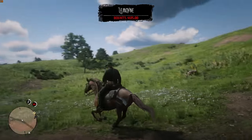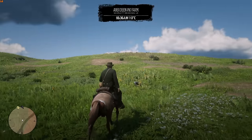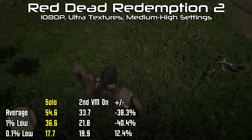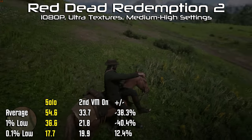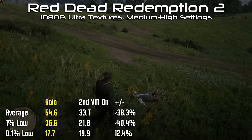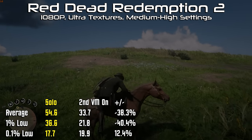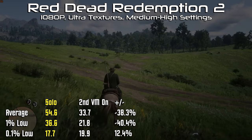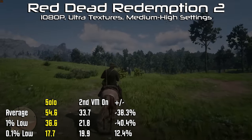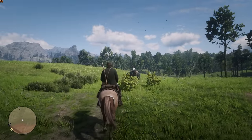Taking a look at more modern games, Red Dead Redemption 2 performs decently well with ultra textures and medium to high settings, averaging 55 frames per second and a low of 18. With a second VM running, it still proves to be playable, but the average drops to just 34 frames per second. Seeing as when the game first released I played it at 25 frames per second on the Xbox One, I'll still chalk that up as a win. Red Dead is also very scalable, and lowering settings can substantially improve performance.